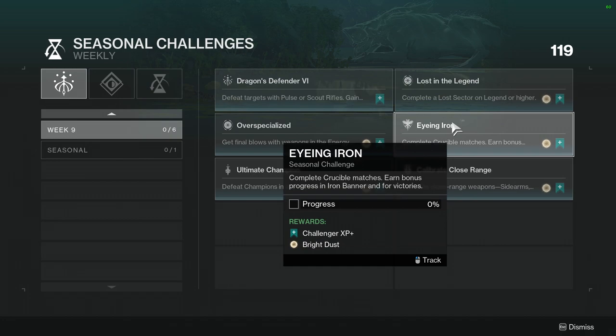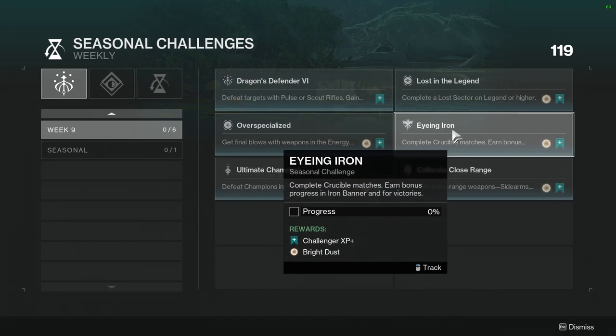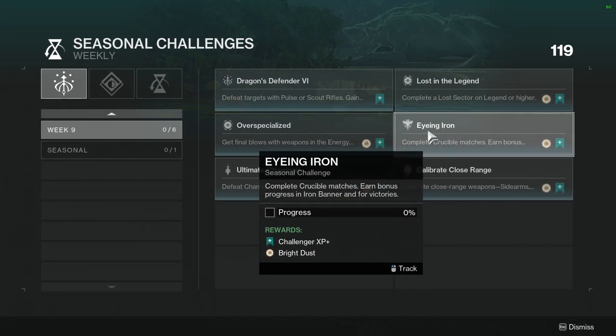Iron Iron: Complete Iron Banner or Crucible Matches. Earn bonus progress in Iron Banner. This is pretty cool — I appreciate that they started doing Crucible Matches with Iron Banner as bonus, because after Iron Banner is done this would essentially be unobtainable. So it's pretty cool that they started doing this.